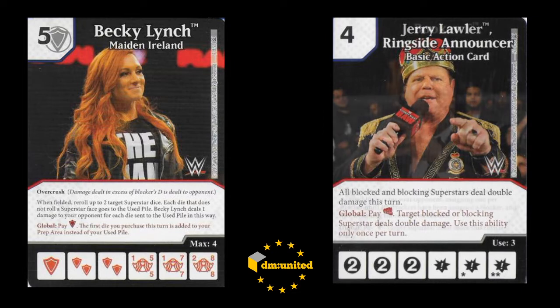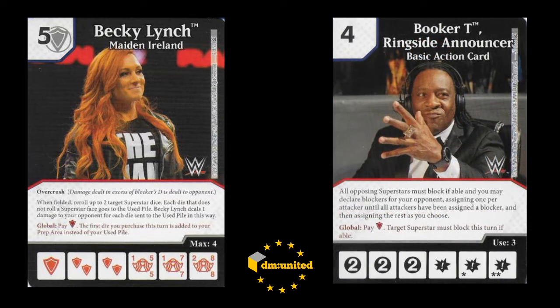And then pair that with Booker T, which is again the global, although the actual action itself allows for some shenanigans. But the global forces you to block. So basically get Becky in the field, force a block, attack with Becky, double the overcrushing damage. Top level, that's 16 damage minus whatever defense you have, which coincidentally Becky can remove two pieces. So that's kind of the main pieces of the puzzle.